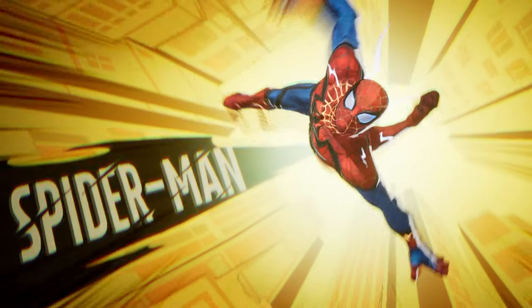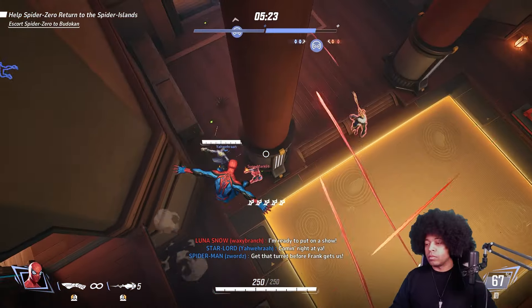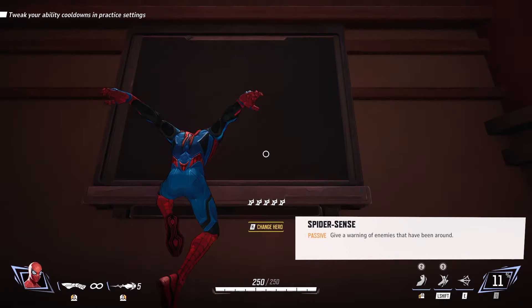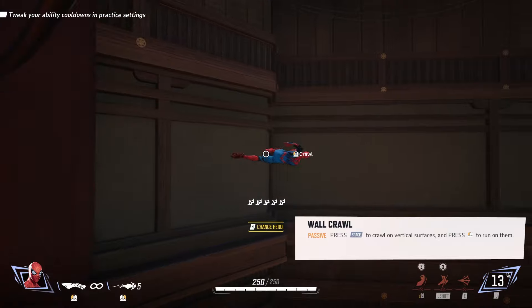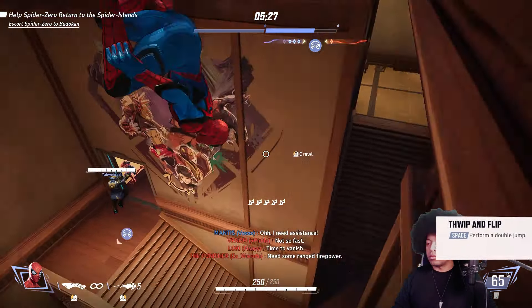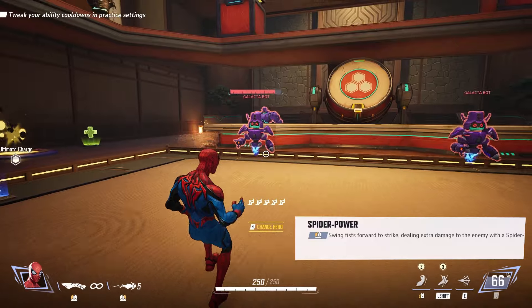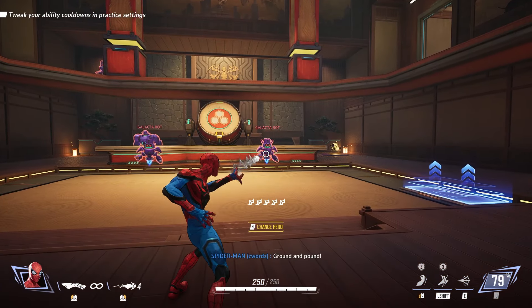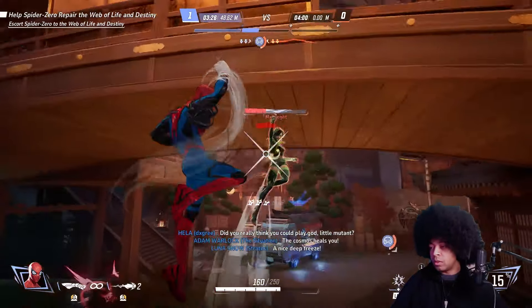Next up is our friendly neighborhood Spider-Man. He is extremely fast and a difficult character to play correctly. His passives are Spider-Sense, which warns him when enemies are nearby, and Wall Crawl, which allows him to crawl and run up walls. He can also double jump. His primary attack requires you to be pretty close — he punches enemies and deals increased damage to enemies marked with a Spider-Tracer. To apply a Spider-Tracer, use his secondary fire Web Cluster to shoot a web projectile with good range.